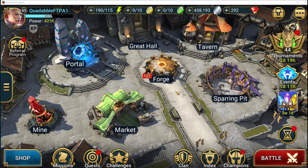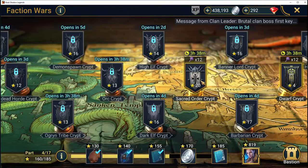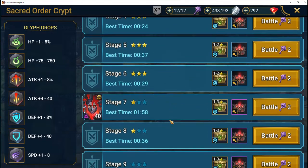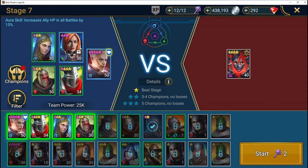Thanks for joining us today. This is Quidabble and we're going to be doing a battle in Faction Wars Sacred Order Crypt. What we're going to talk about today is beating stage seven with a group of characters that are all free to play.